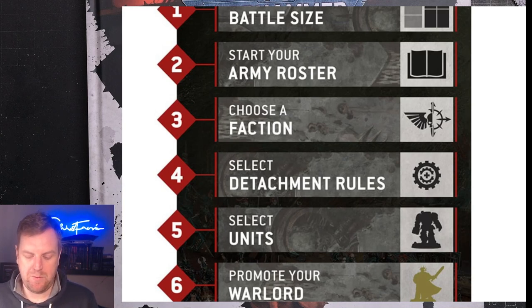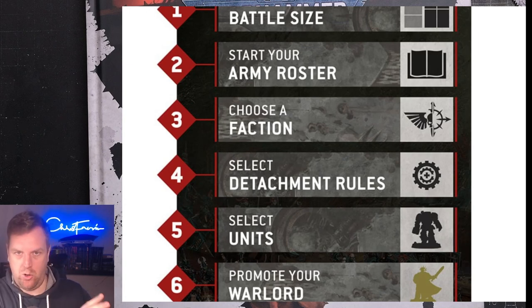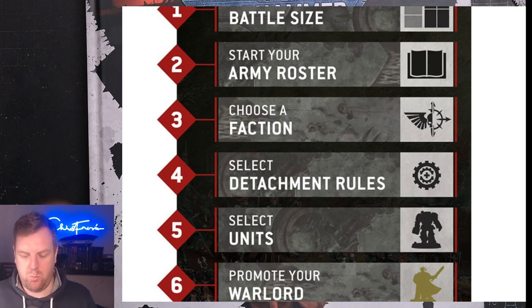The problem was that if you wanted to pick an army in 9th or 8th edition, you would write your army list — all the units you wanted — and then look at which detachment it fits into. Maybe you had one too many HQs and had to drop one. So ultimately you picked an army and then fitted it into a detachment. That's backwards — it doesn't work. With hindsight, I really like what they've done instead.